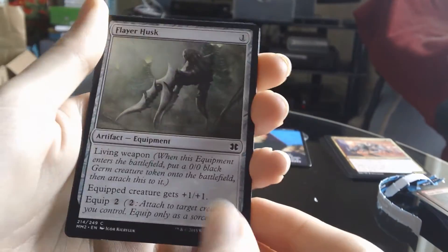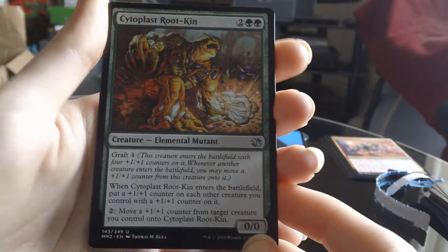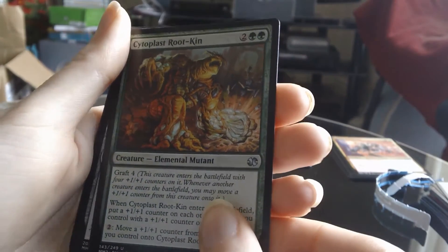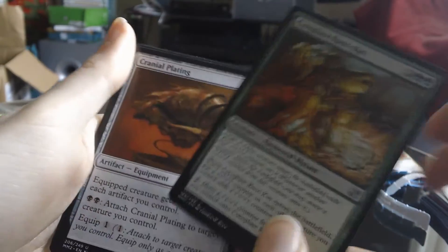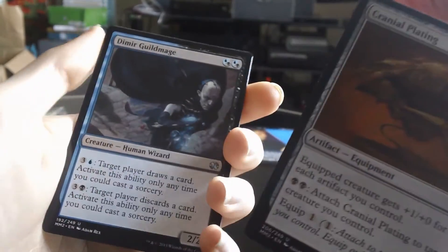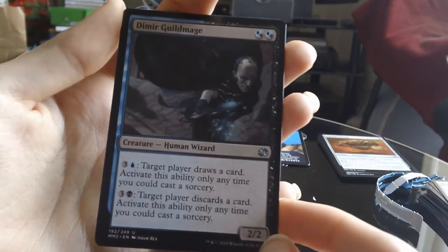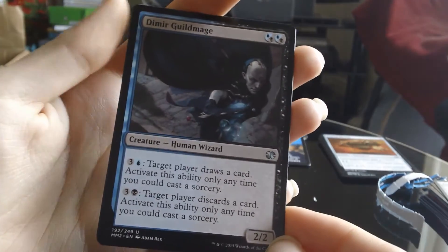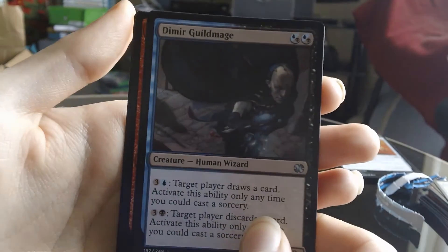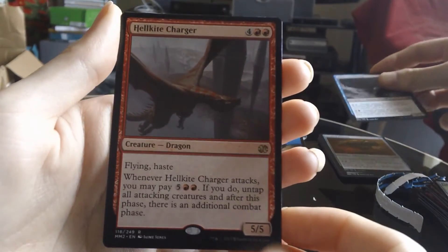Flare Husk. Alright, first uncommon is a Cytoplast Root-Kin — these cards look kind of faded. Cranial Plating, that's a pretty good card as well. And a Dimir Guild Mage — I got a bit excited then, it was blue, I thought it might be Remand, but no. And the rare — it's red. There is no good red cards in this set. Hell Kite Charger — that's another 5p card. So we're getting absolutely royally screwed on these.